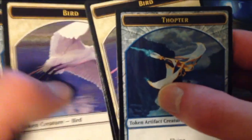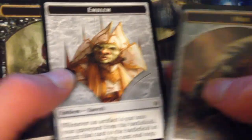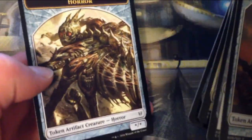We have all the tokens that came with it: some Thopters, some birds, more Thopters, more birds, and on the back side there are Mirrordin Emblem, Germ tokens, Goat tokens, more mirrors, and a Horror artifact creature token. Each of these decks comes with three partner commanders, meaning they can serve as a dual commander — you can have two commanders if both have the partner keyword. All three are in foil, which is awesome.